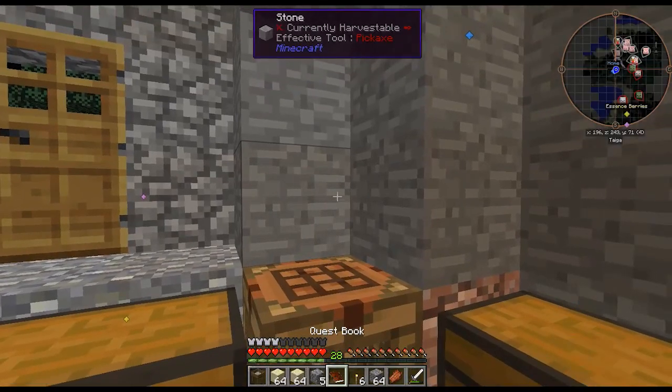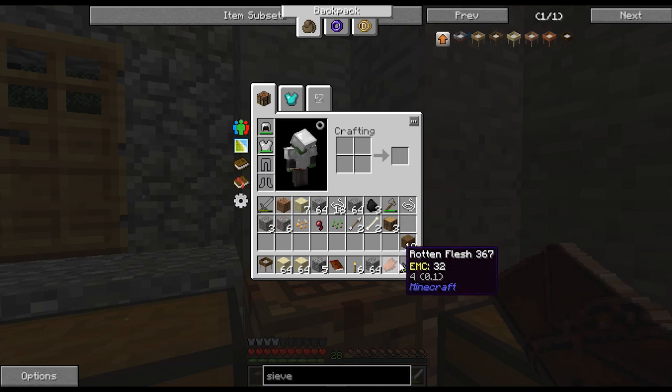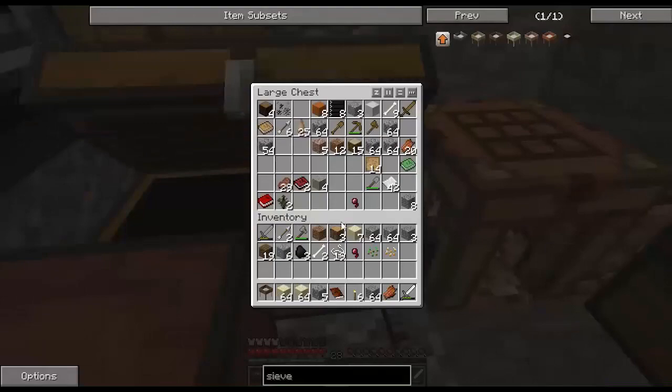Quest complete! We can choose either string or chests. I'm going to choose string because it's harder to obtain, and we used all of our 18 string previously. It was just an inventory desync — it's fine.